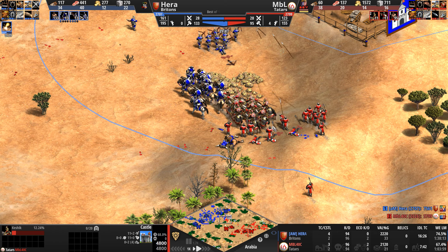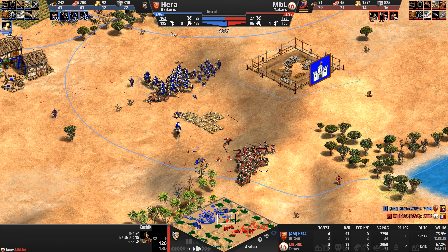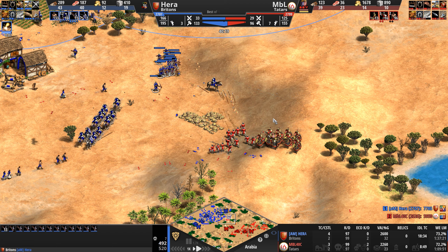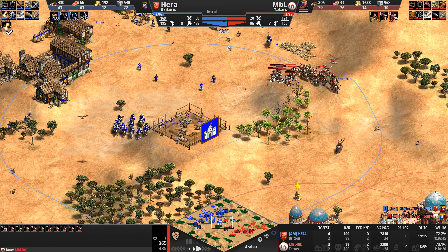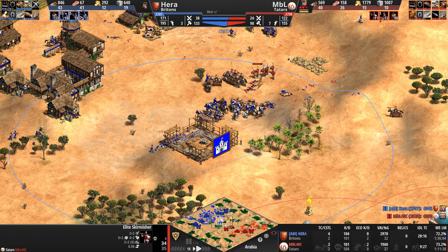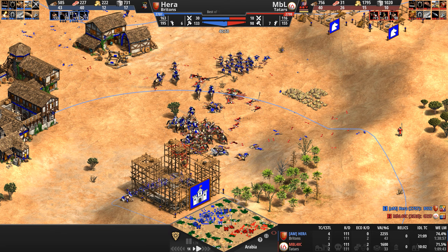Keshiks streaming forward. MBL's army composition is not bad. These arbalests attack on 10 but four pierce armor means they do only six damage per shot — requiring 22 shots to kill one Keshik, and there are only 13 on the field out of 15 total. Hera now takes the army supply lead. There is a castle — MBL is going to see this. I don't know why Hera is so hesitant to engage here.